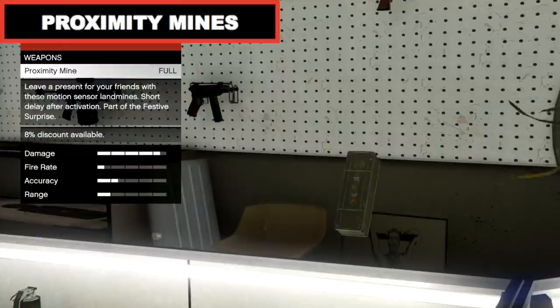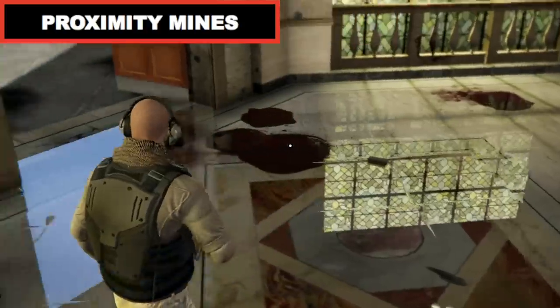Proximity Mines are similar to Sticky Bombs, only these detonate when a person or object gets too close.